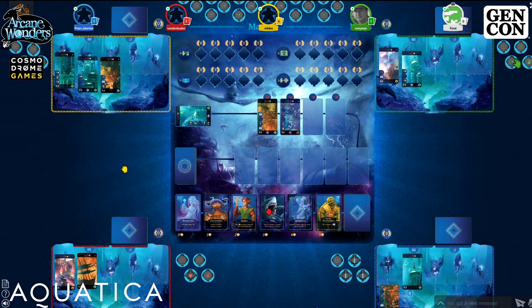Blue plays Kai the Nimble, their king card, to grab the Anglerfish for free. The Anglerfish lets you retrieve a card from the discard for free. Kai then goes permanently to the side of the player board.